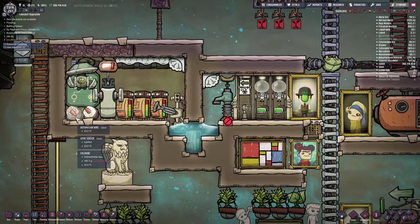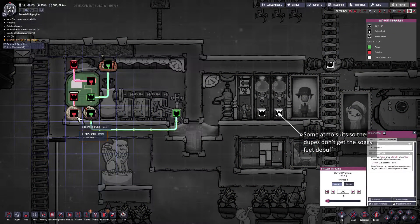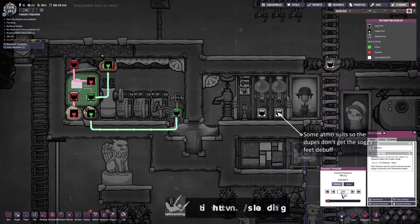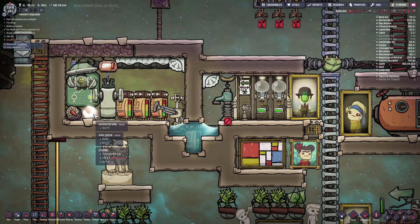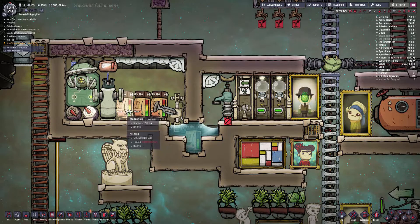I have a little bit of automation here. I have an Atmos sensor which will activate the gas pump when it detects atmospheric pressure above 200 grams, and I also have an Atmos sensor connected to the auto-sweeper, which will activate it if it's below 200 grams, just to make sure that these bins always stay full.